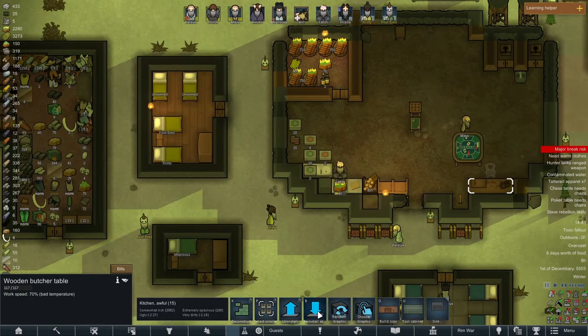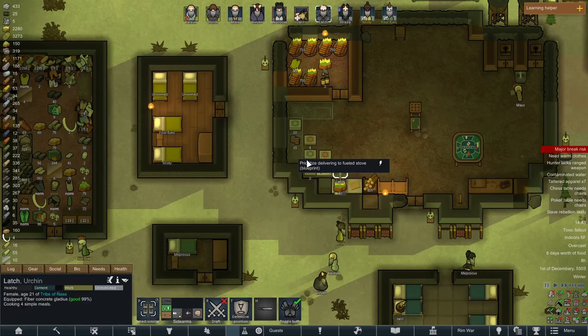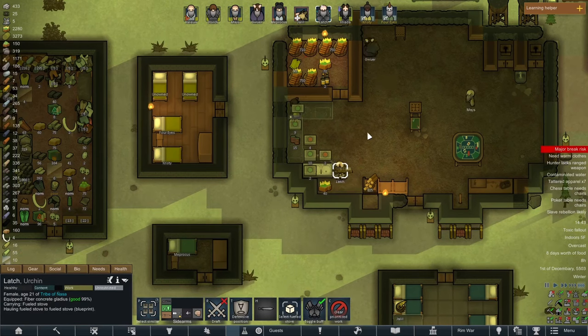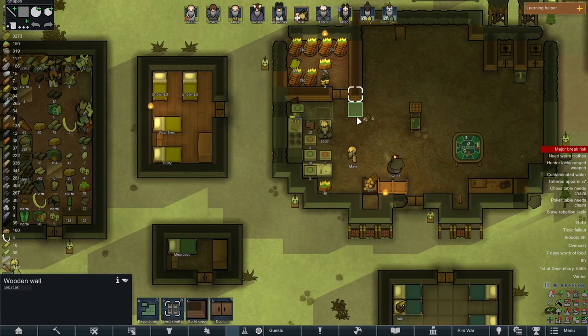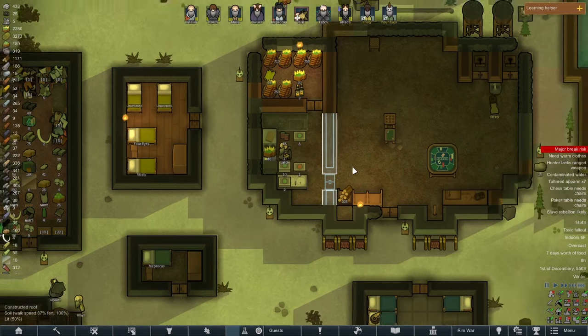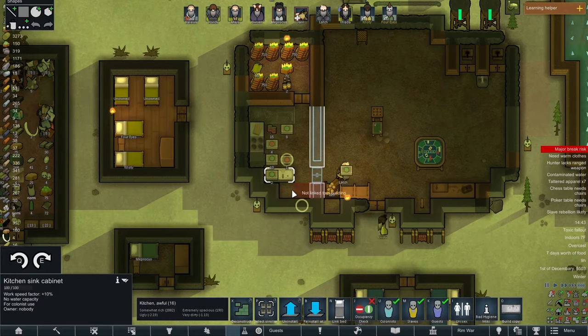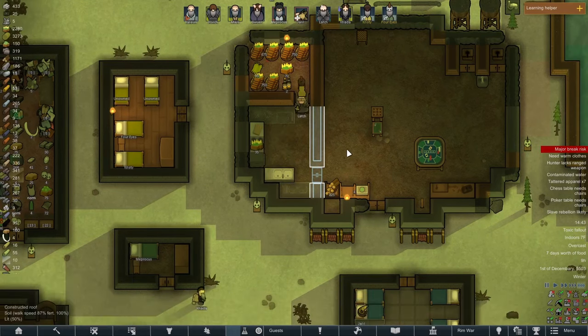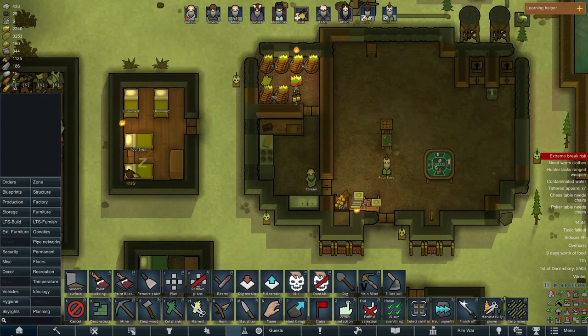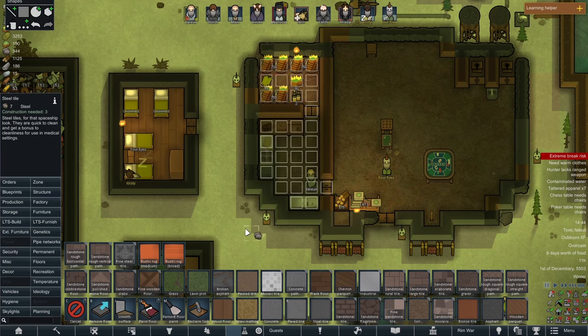The meal tray has finally been moved, which means we can now begin setting up the kitchen to be a little more kitchen-y, I suppose. Having an actual proper dedicated room for a kitchen alone is going to be a huge increase to our efficiency. So we're going to set it up like this — very simple, but it should help us out quite a bit. A basic kitchen has been constructed. Now let's make sure we use steel tiles to make it as sterile as possible.